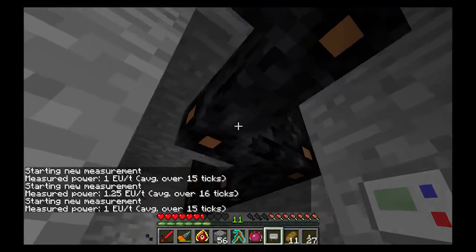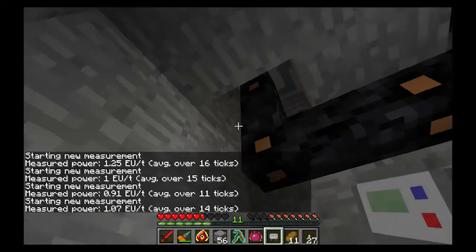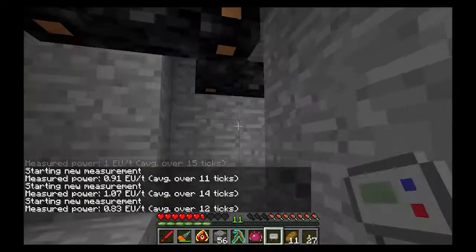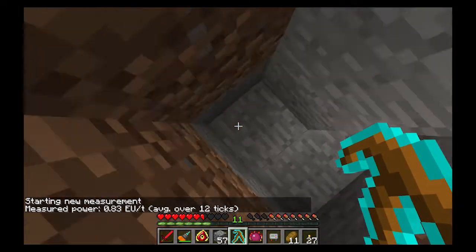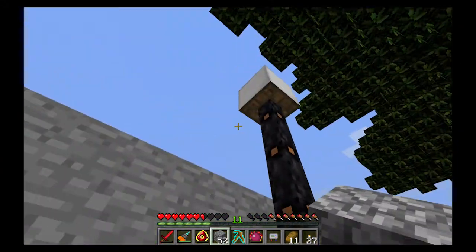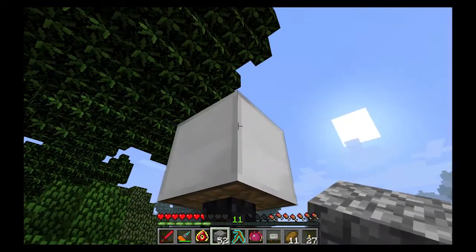I don't know why it's only showing one EU — it should be doing eight EU unless... okay, it's going into this machine because that one's running. But still, this machine is supposed to be running at eight EU, not one. I'm not sure why it's running so low.